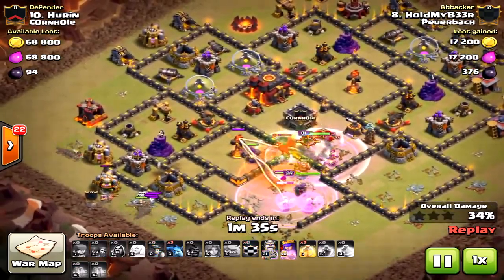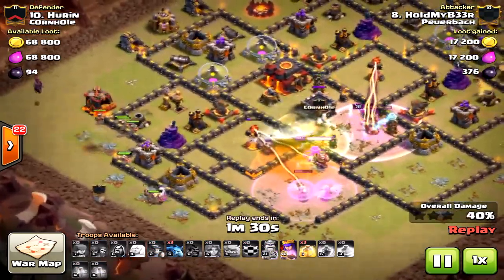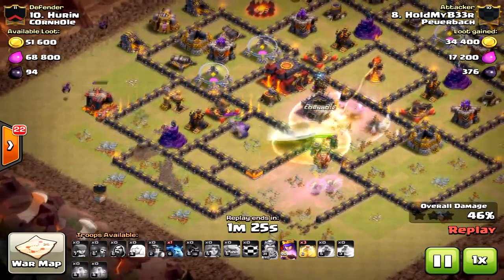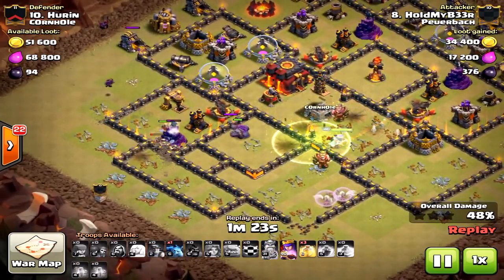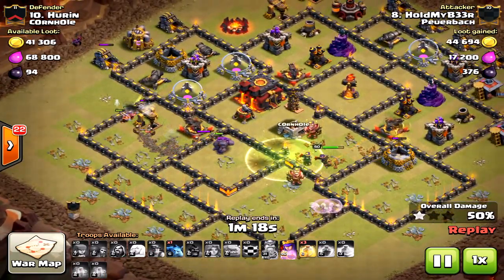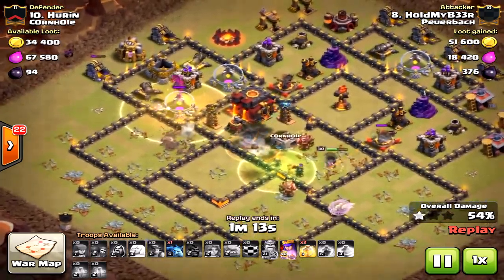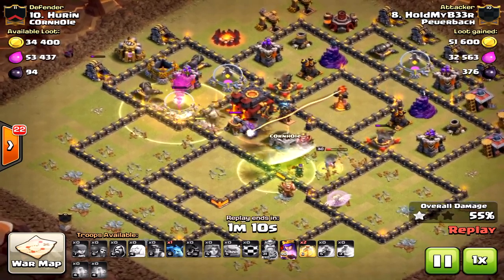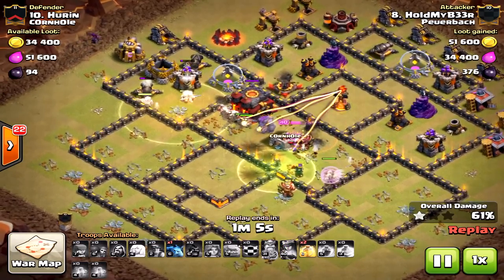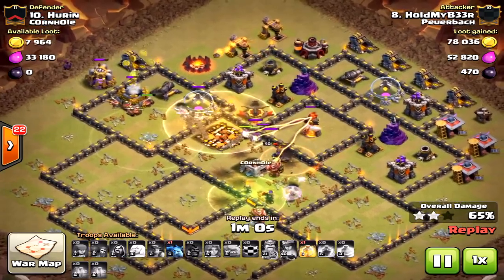Here come the miners. He's deploying them on the outside. I would have actually helped create a better funnel for those miners — what's going to happen is a bunch of them are going to drift toward the west outside, and that's not going to be good. But the key is he already got down one inferno tower. He has three heal spells left for those miners, and the key is just being patient on the heal spells to make sure those miners stay alive when they encounter that inferno tower.